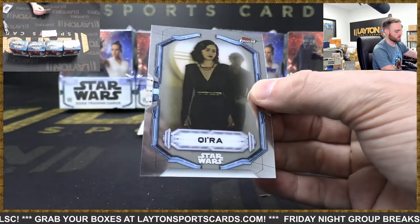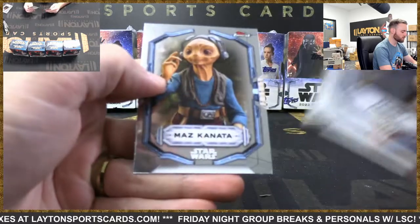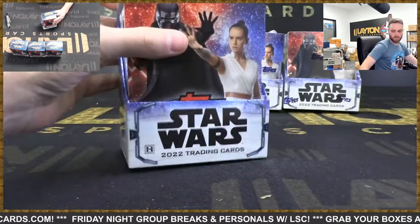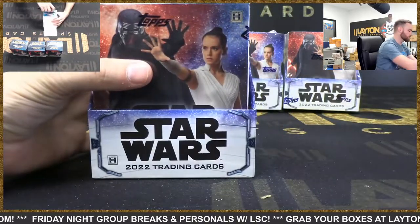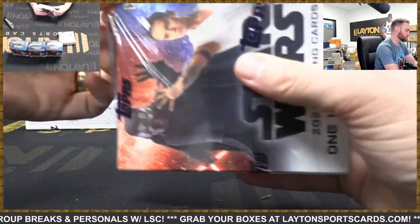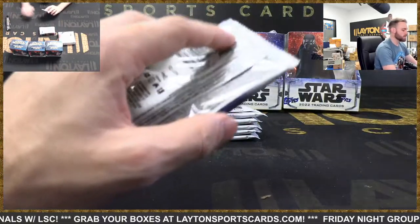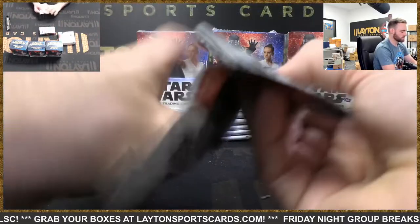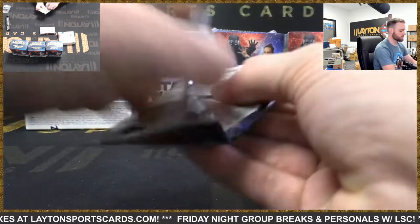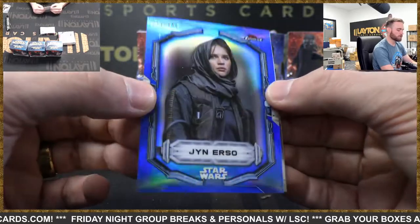Tech from Bad Batch, Fennec Shand from Book of Boba Fett, green wave auto Princess Leia again, 37 of 99, that's Julie Dolan. You're convinced? Good sell! Fennec Shan for Mandalorian, Naz Canada. A couple of my roommates at college watched it and they love it. Book of Boba Fett is okay - it gets better after the first few episodes. If you like Star Wars you'll enjoy it. Refractor General Leia Organa, blue refractor Jyn Erso, 41 of 50.